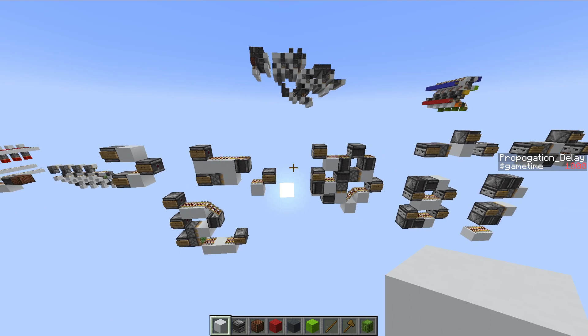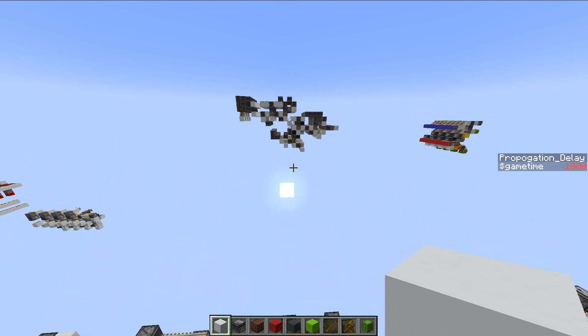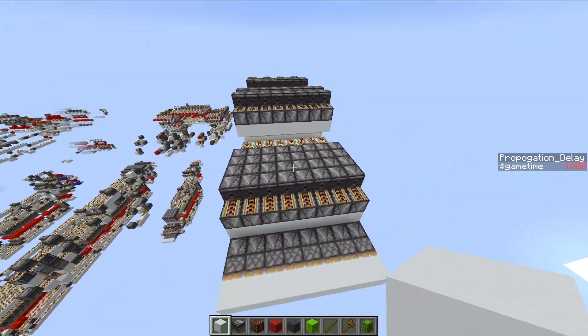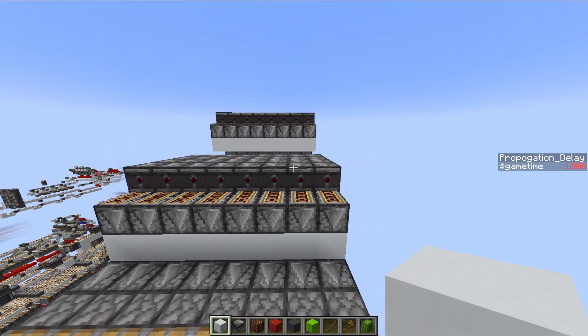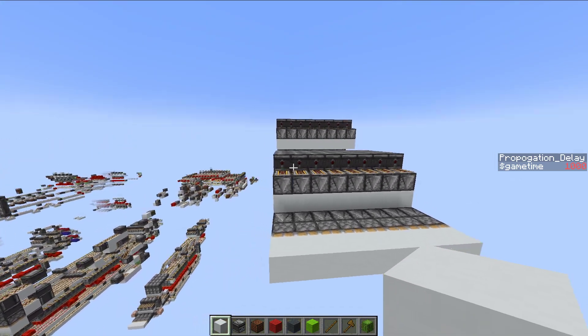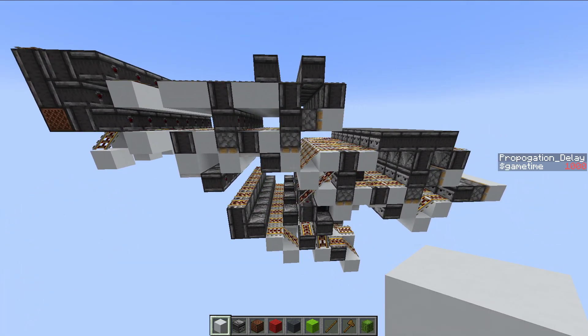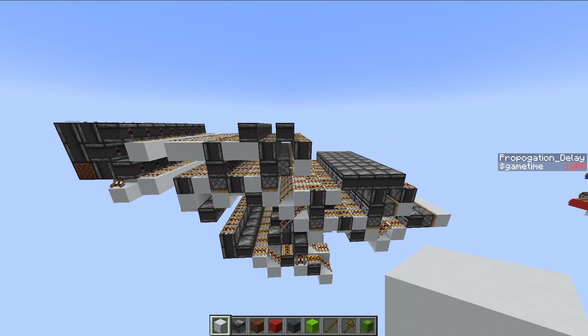I wanted to go ahead and try and make an adder that combines all of these concepts into something that actually functions. And I am happy to say that I've been able to do that. What you see here is the 8-bit version — basically we're doing one block per bit, so this is 8 wide and tileable for 8 different bits. This is an 8-bit ripple carry adder with zero redstone dust, and zero redstone blocks.